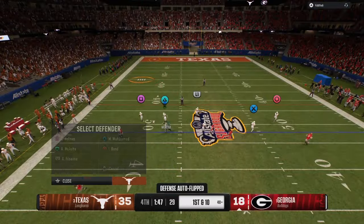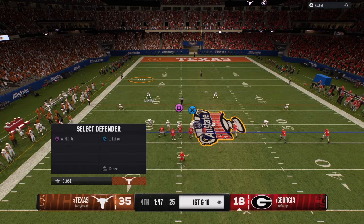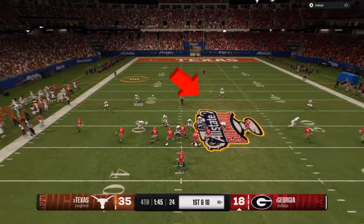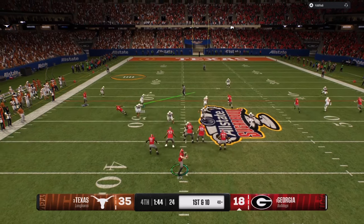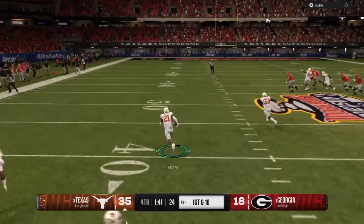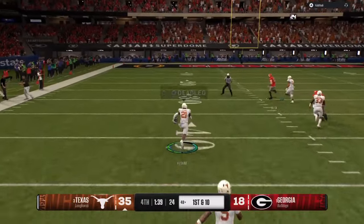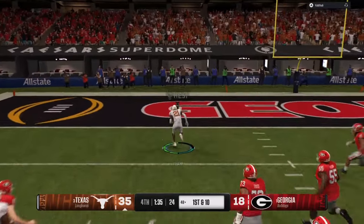My opponent hits the tight end quick — that's with me being aggressive, blitzing more people. Small adjustment: I'm going to drop one of those linebackers into a hook. You can see him right there in the middle of the field. That's going to make my opponent take his eyes off of him and throw it to someone else, and we have an inside third right there with the adjustments.